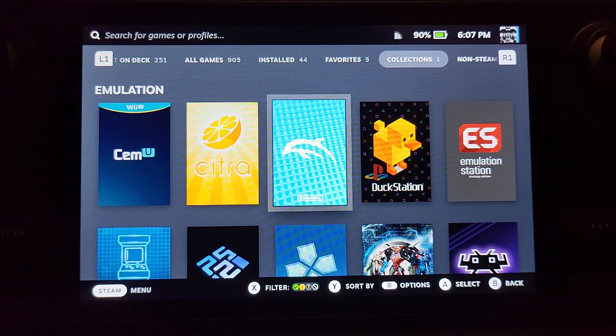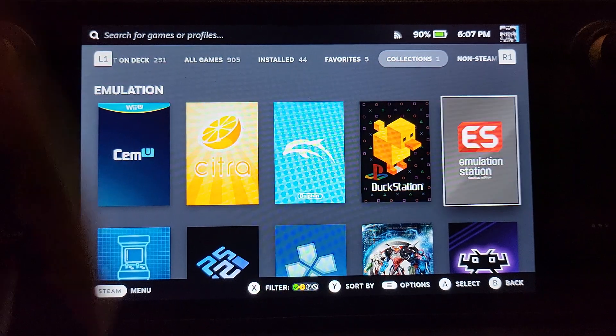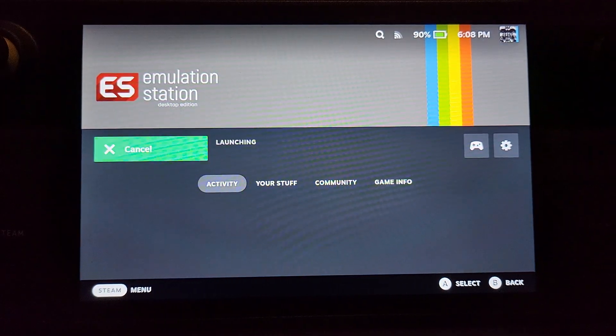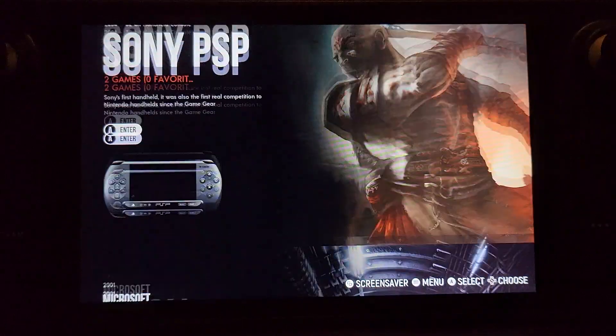This works whether you're launching Dolphin directly or through Emulation Station. The actual commands are exactly the same — in some emulators there's a slightly different command list, but that's not the case here. I'll only be triggering it in one, but it works the same in both.